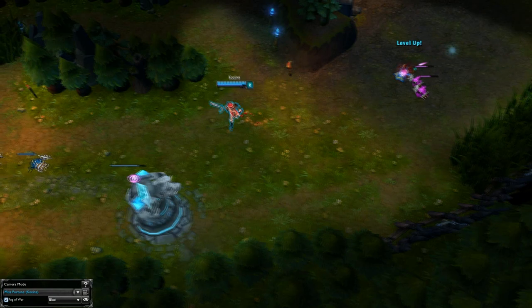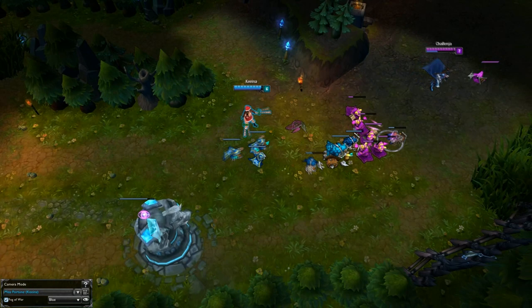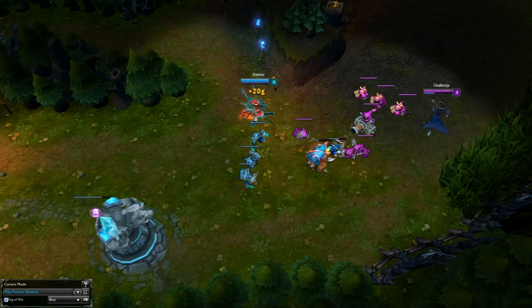The next aspect of lane control is freezing a lane. Freezing a lane is keeping the enemy minion wave slightly larger than yours so it pushes towards you, while keeping the wave just outside of your tower's range. The goal here is to keep the enemy's minion wave close to your tower to allow your jungler to gank or to zone your enemy from getting last hits. Faker, the player who is arguably the best mid laner in the world, utilizes freezing near his tower quite often.